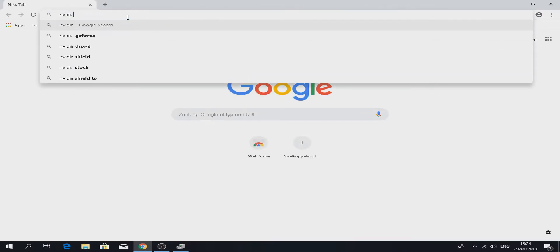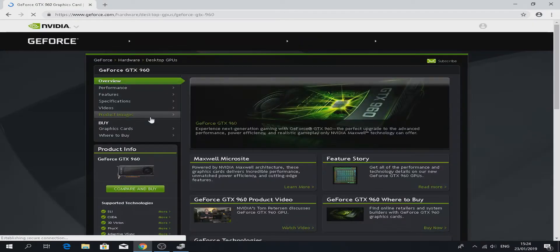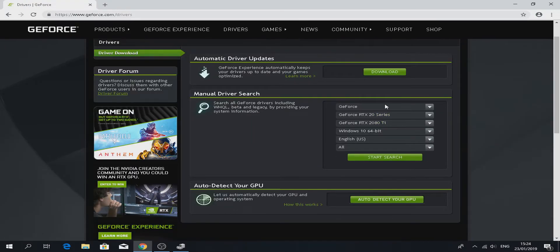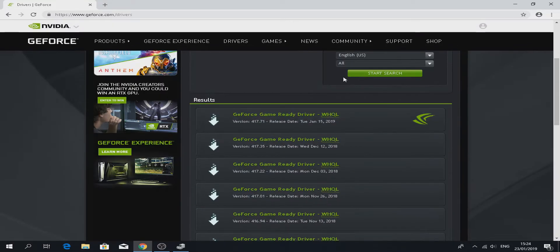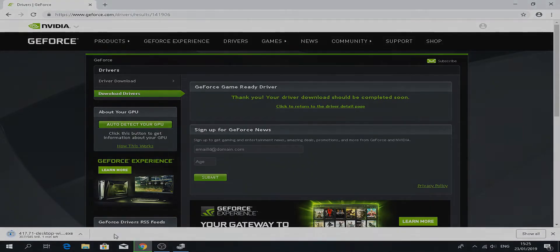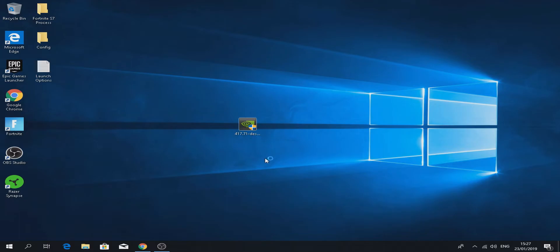It's the first link. Or you can go to the drivers section and manually search your graphics card. Mine is a 900 series GTX 960. Search it, download the latest driver, and it's going to start downloading. My graphics driver just installed on my PC.